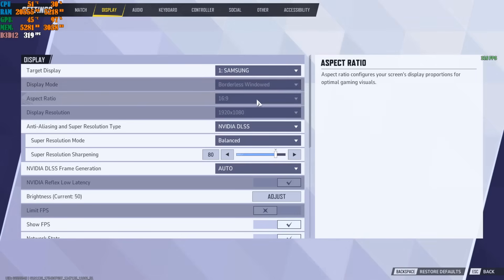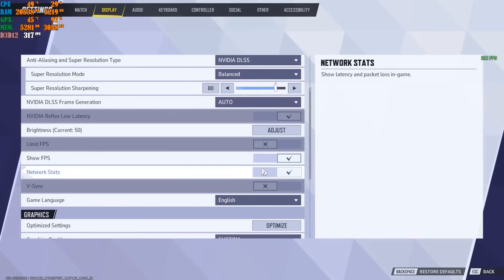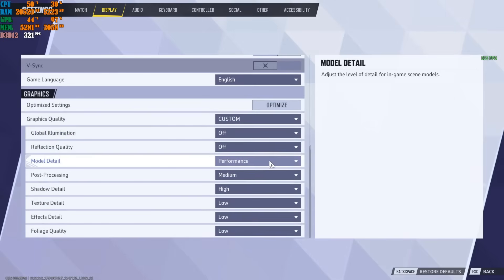Here are the settings I'm currently using: borderless window, 16:9, 1080p, DLSS super resolution mode at Balanced set to 80%, NVIDIA DLSS frame generation on Auto. I also have Show FPS enabled so you can see what's happening. Game language and other options are set as shown.